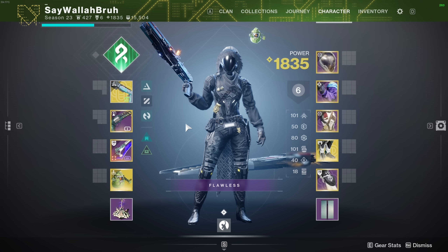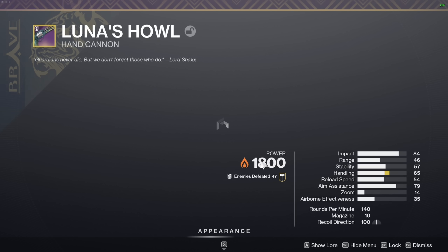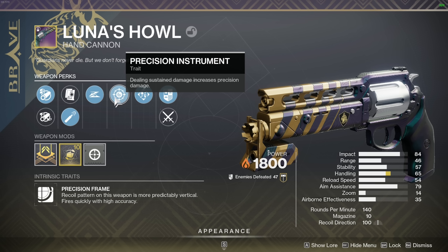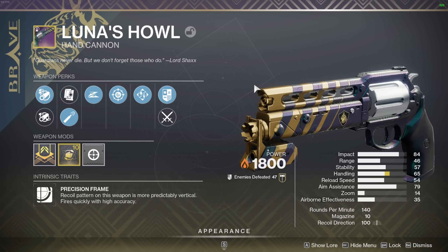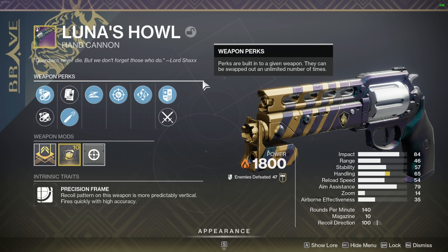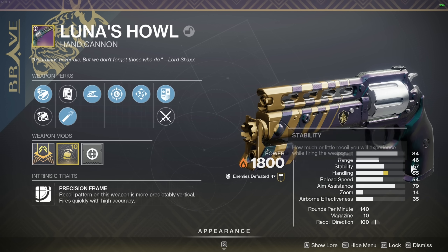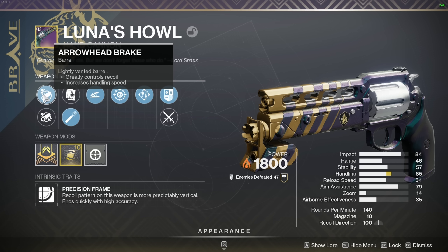Luna's Howl is here and it might just be the best 140 in the entire game. First off it has some really good perks — slide shot on one column, precision instrument brand new 140 RPM perk on the right side. The stats on the gun are good, but the roll I have is not very strong. It would have been nice to have ricochet rounds for an extra five range, sitting at 51 range, or maybe hammer forged or small bore to push it to around 60.